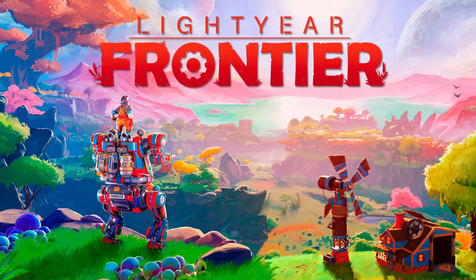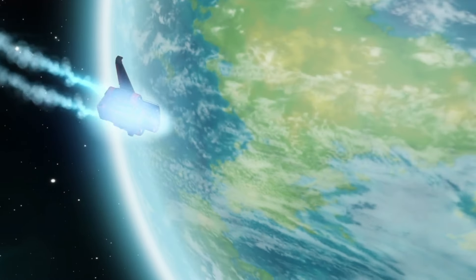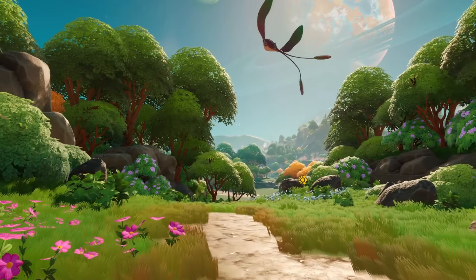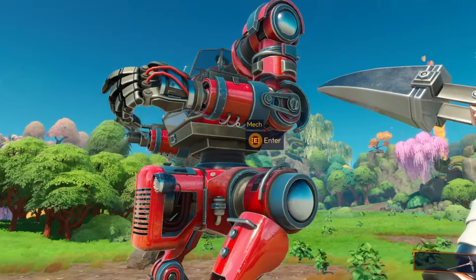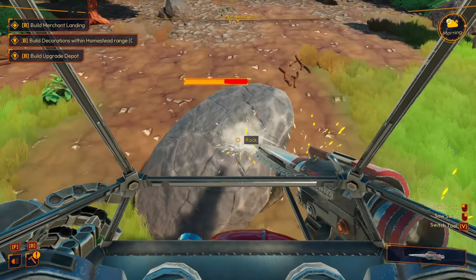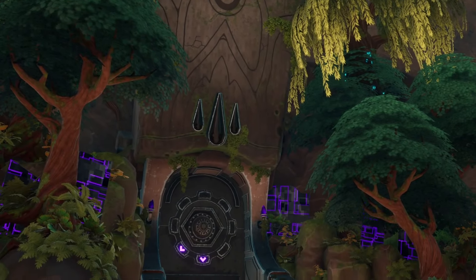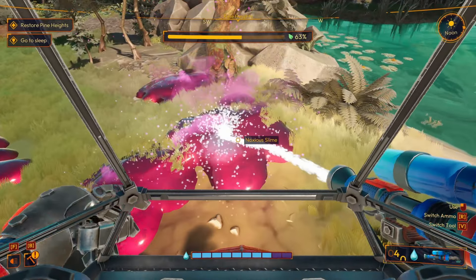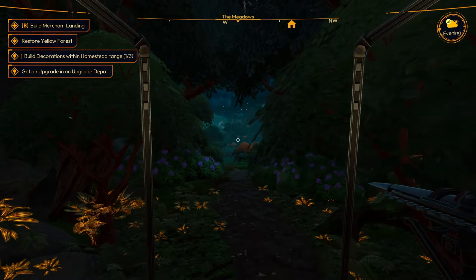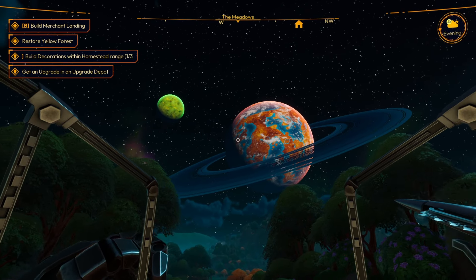Welcome one and all to Lightyear Frontier. My name is Deep Space Matt, and today I've headed out to an unpopulated planet to make a claim and start a farm. With my trusty mech, I have all the tools I'll need, from a spikesaw to gather resources to the attachments to grow my plants. With ancient alien ruins to explore and nature to protect, can I make the coziest home this side of the galaxy? Let's find out in Lightyear Frontier.